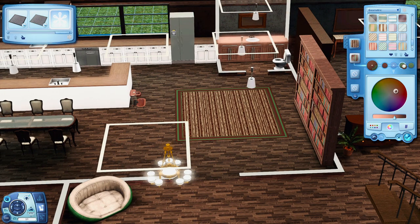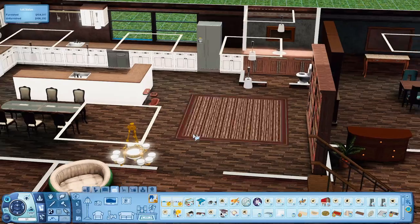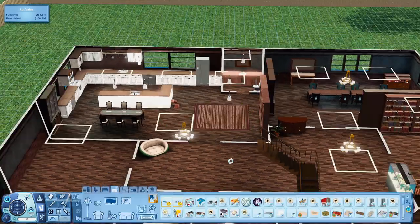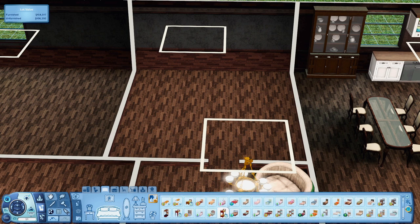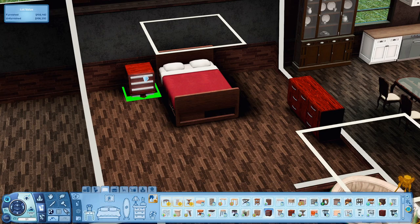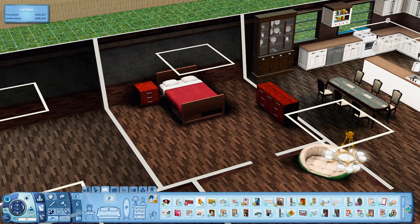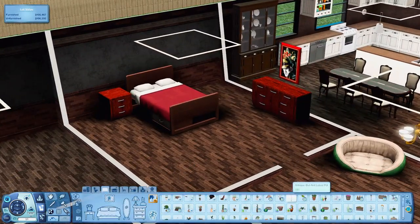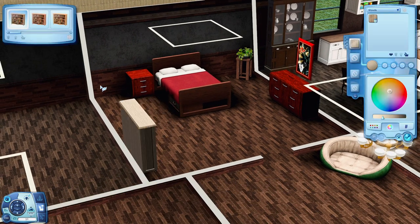Moving on, this is just a really generic bedroom. Again there's a lot of space in this house so I had to get kind of creative — I ended up just making this one a really generic bedroom. Maybe if you download this house and you have a grandparent, a relative, or just an extra Sim, you can have them stay in this room. I really do like that poster I put above the dresser — it looked really cool. I did end up recoloring the dresser to kind of match with the bed a little bit.